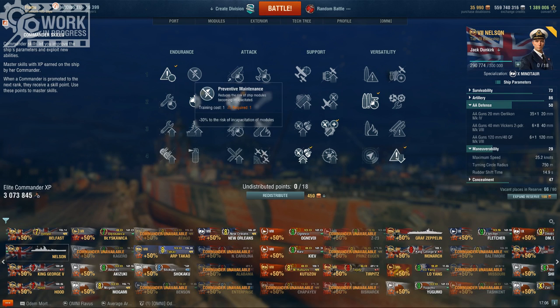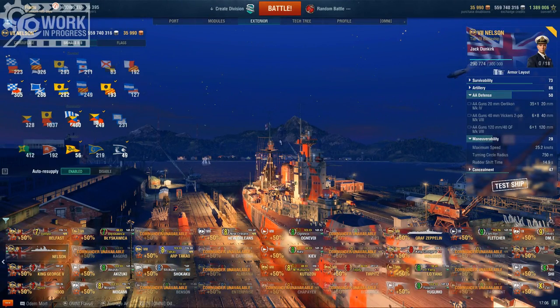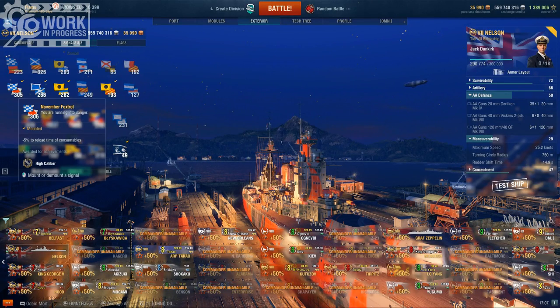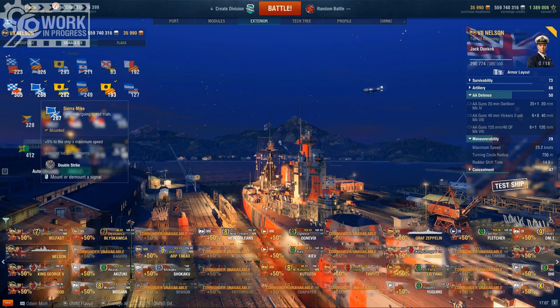The last perk will go into Preventive Maintenance for less chance of losing all these turrets, which does happen to pretty much everyone. Flag-wise, the priority flags are more healing and reduced fires — these two are the bread and butter of every battleship. And since we run Jack Dunkirk with reduced consumable time, running November Foxtrot on top of that is fantastic because it reduces the cooldown even further. Some additional things I run are faster speed flags, since I have a lot of the flags, and just general XP flags on top.